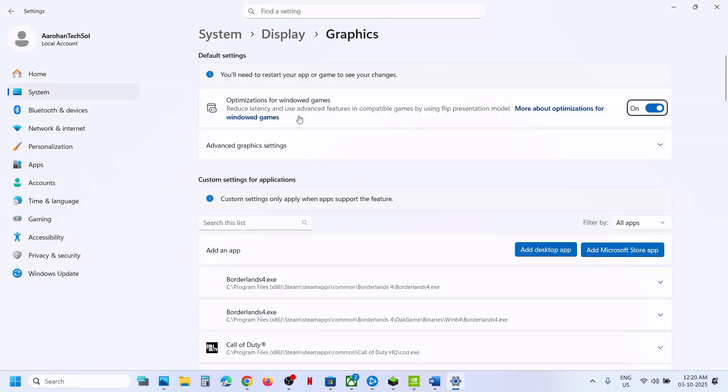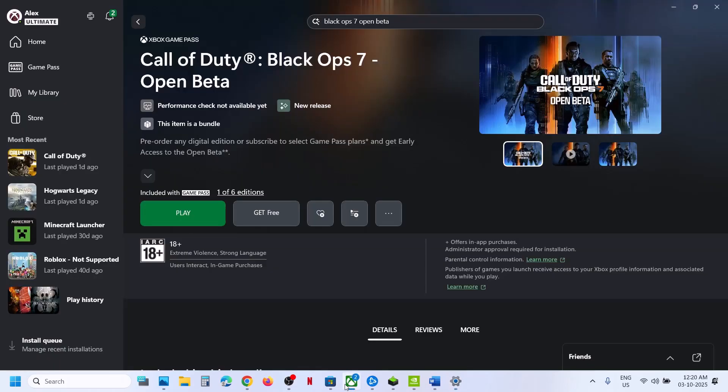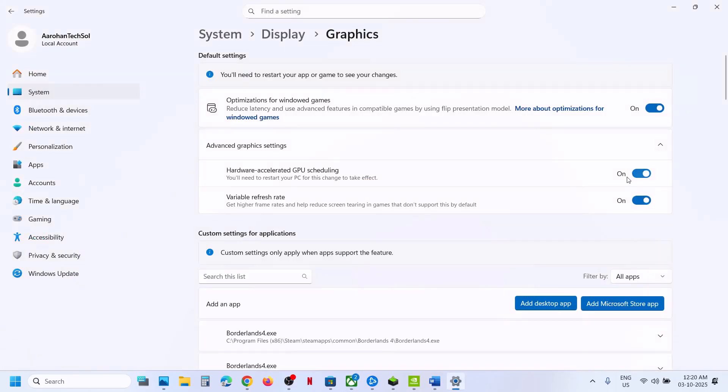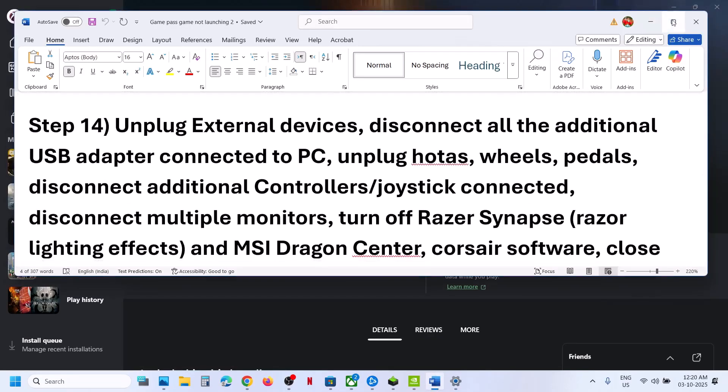Next step is to disable or enable Hardware Accelerated GPU Scheduling. Type 'Graphics Settings' in the Windows search box, click Graphics Settings, then click Advanced Graphics Settings. If Hardware Accelerated GPU Scheduling is off, turn it on and relaunch the game. If it is already on, turn it off and relaunch the game, then check.